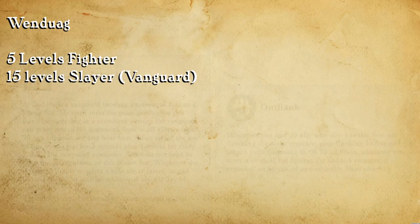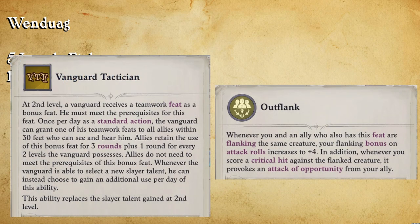We go for the Vanguard archetype because this allows us the ability to give our entire team one teamwork feat. I chose to go with Outflank for that because Outflank is probably one of the strongest teamwork feats that you can get.